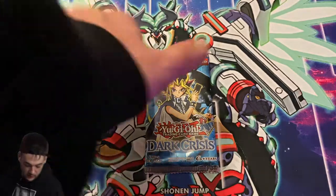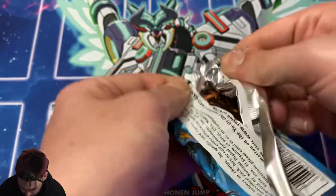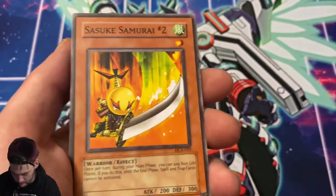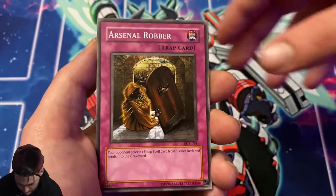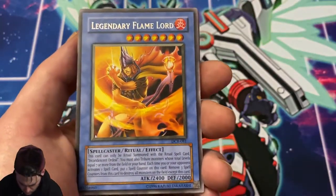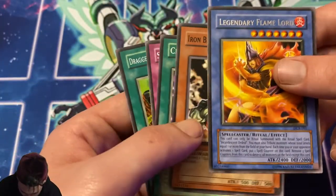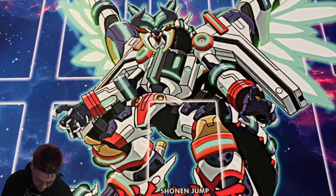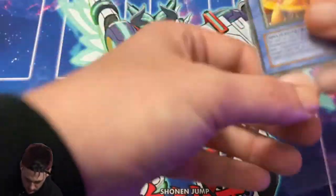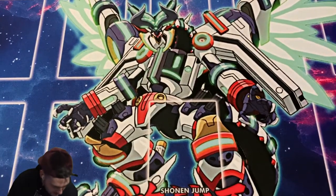Last pack of Dark Crisis — oh baby, give it to us, Yugi! Fallen Down, Samurai the Second, Arsenal Robber, Ray of Hope, and Legendary Flame Lord as our rare. Nothing too crazy out of there, but this has been a godly opening. Let's go over the pulls right now.